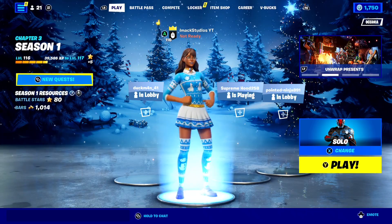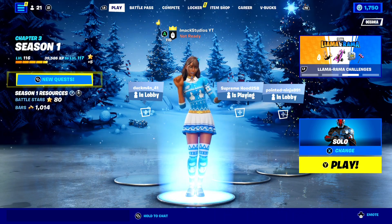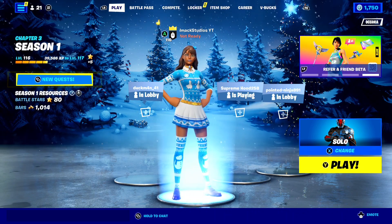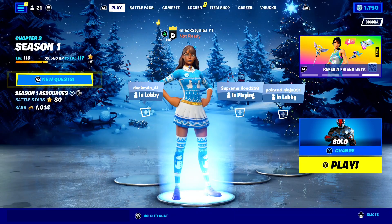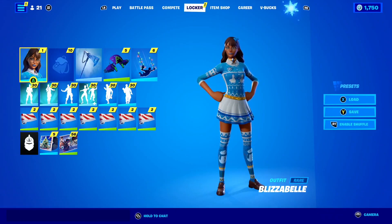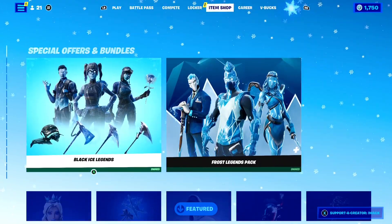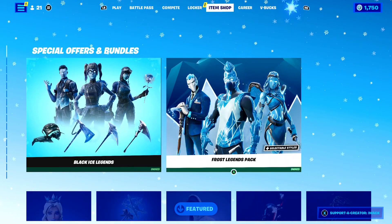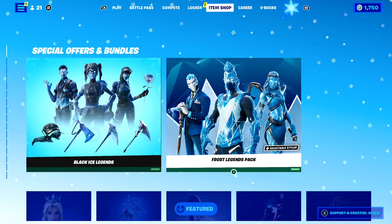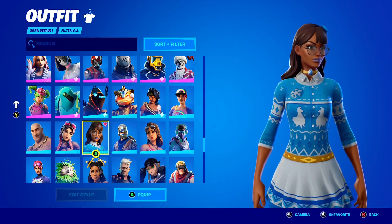The first method is by asking your friend or a parent to borrow their PC and downloading Fortnite to get the Blizzabelle skin. If you don't have a PC, the best method is to borrow one, download Fortnite on your account, go to the item shop on PC, and you'll see the Blizzabelle skin. As long as you're signed into the same account as your console, this skin will then appear on your console.